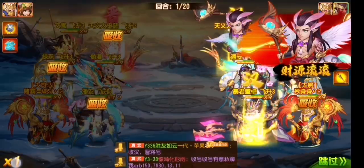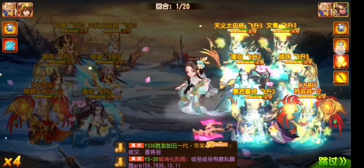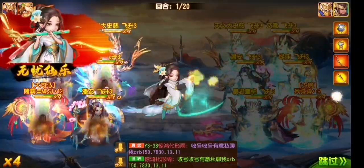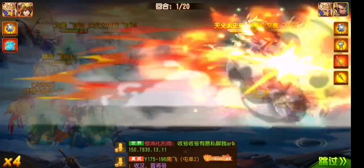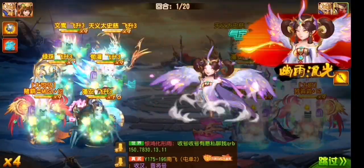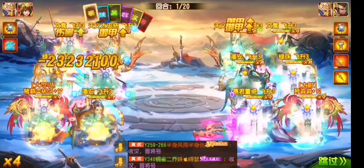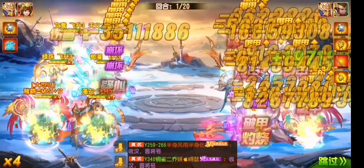As usual, you have to wait for all the pets to dance. You can see the new items are here. When the bar is full, the main character will use the skill. There are different requirements for how you can get the points. When the points are full, you can use the skill.